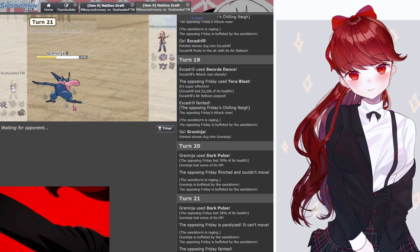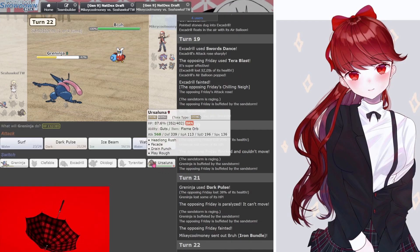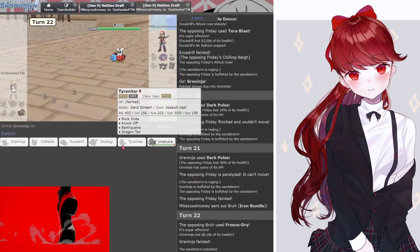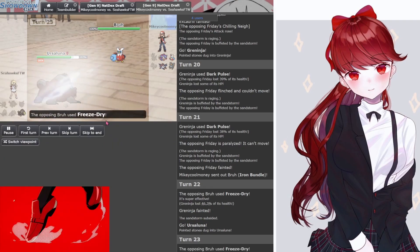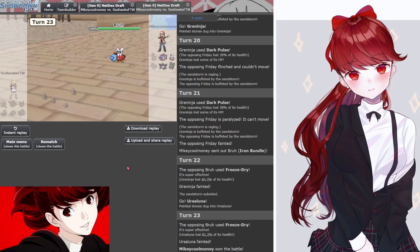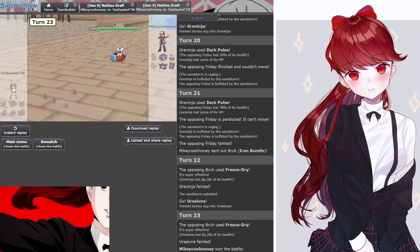That's a kill for Greninja. Damn — it's a KO on the horse. GG here. This is still GG. LMAO para-flinch moment. GG. Wow, that was hate — wow, that was hate.